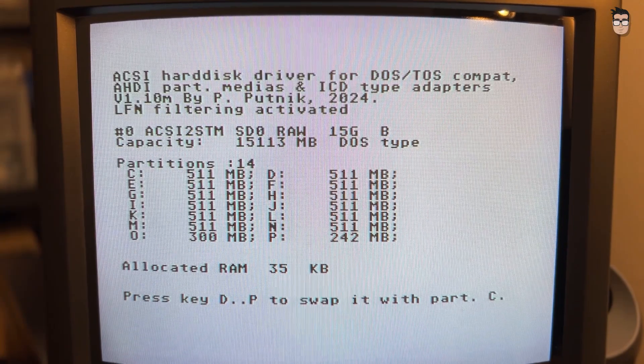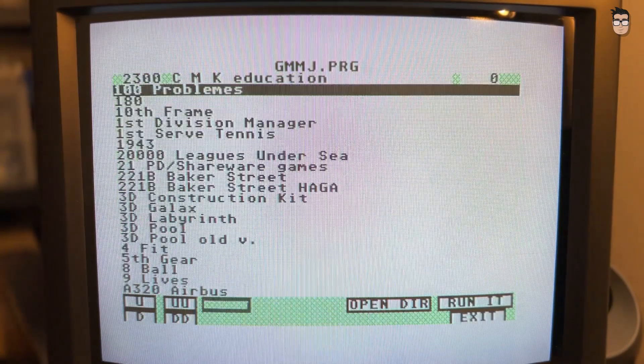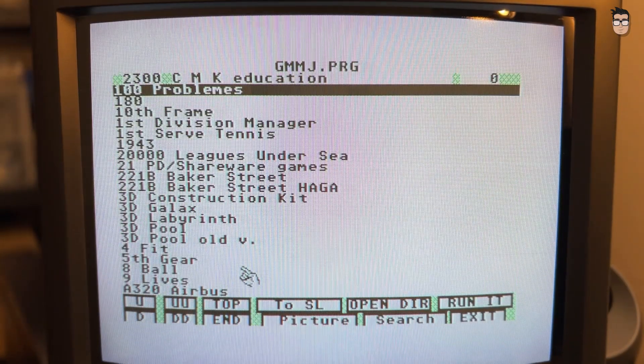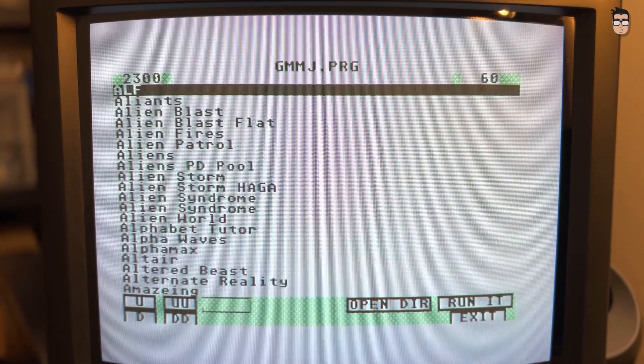Many games and applications have been adapted to run directly from a hard drive, but most of them require at least one megabyte of RAM to function properly. Depending on the hard disk driver you're using, more or less memory will be available for running programs.